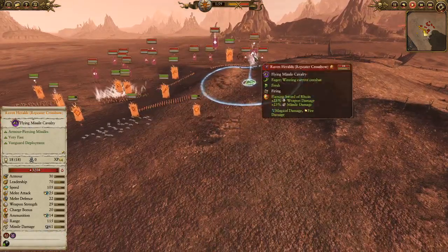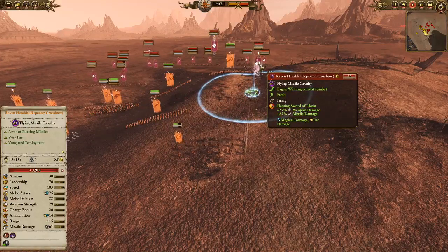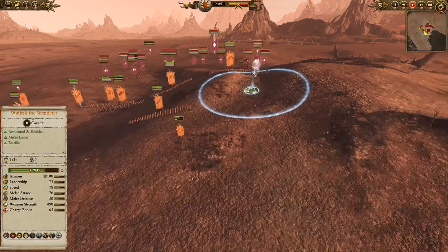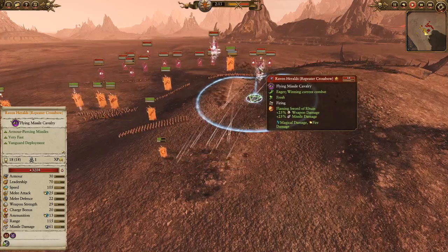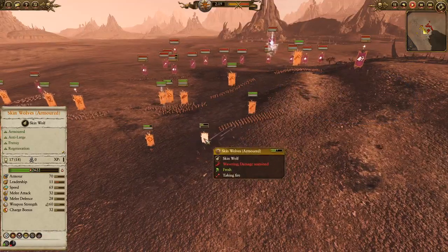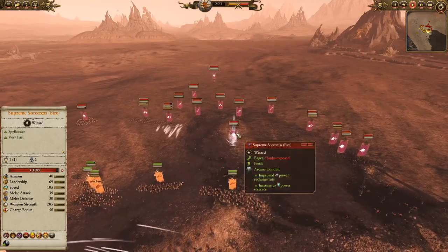Flaming Sword of Ruin — okay, now I see. That's pretty smart: giving them Flaming Missile Damage and Magical Damage. He's tearing apart the Skin Wolves. So a huge increase to their Missile Damage, giving them that Flaming Attack — that's going to do extra damage versus the Skin Wolves. They just got put down. But they haven't lost very many models; they're going to be able to regen most of that, so it's not a big deal.